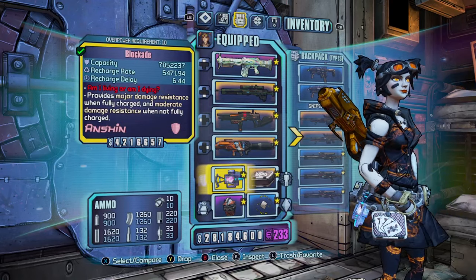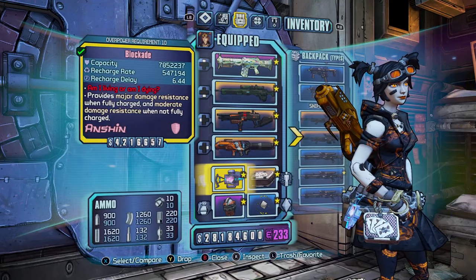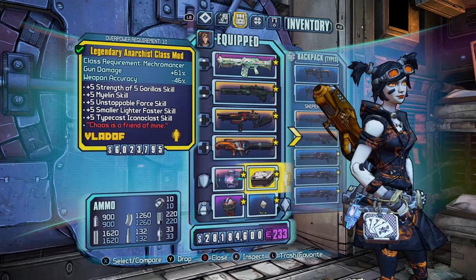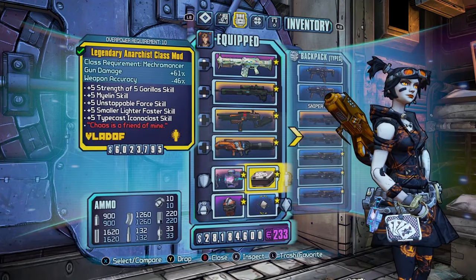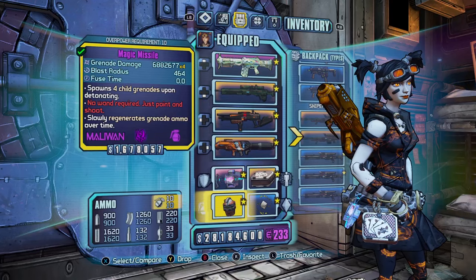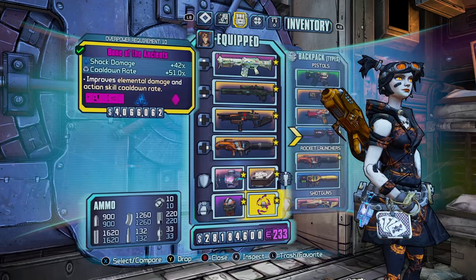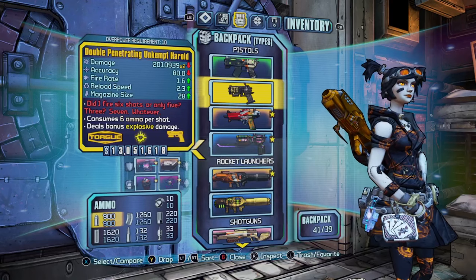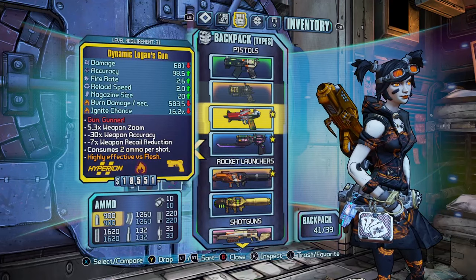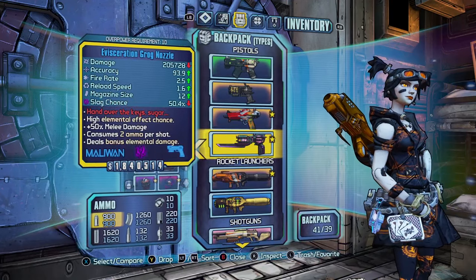Then we have the Blockade shield — I like this because it has high capacity and you gain damage resistance, which is quite nice in OP10, making it a lot harder to die. Then we've got the Anarchist class mod — I prefer this over other ones, as it gives you gun damage and good skills at plus 5. The Magic Missile for slagging enemies — you want this at level 30 so it doesn't damage you. And then a Bone of the Ancients that deals increased shock damage by 42%. We've also got an Unkempt Harold, which is just one of the best guns in the game. And a Logan's Gun for the Sham Shield rocket regen so you can regenerate rockets with the Norfleet.